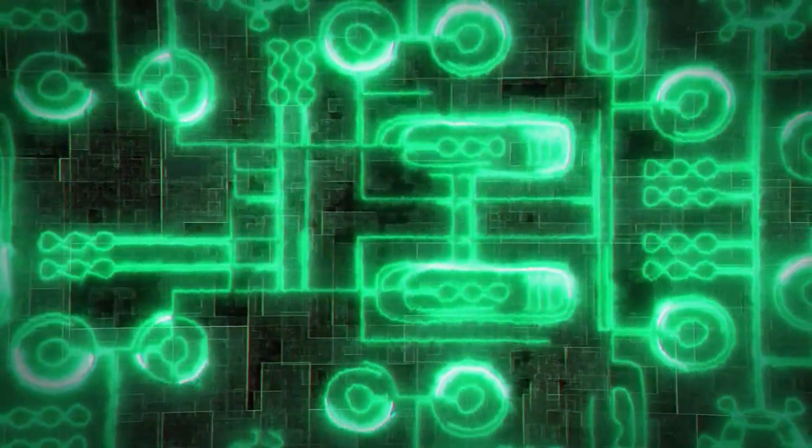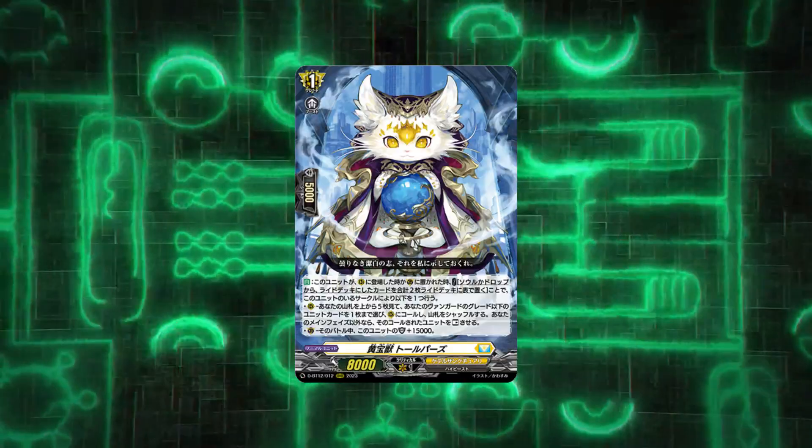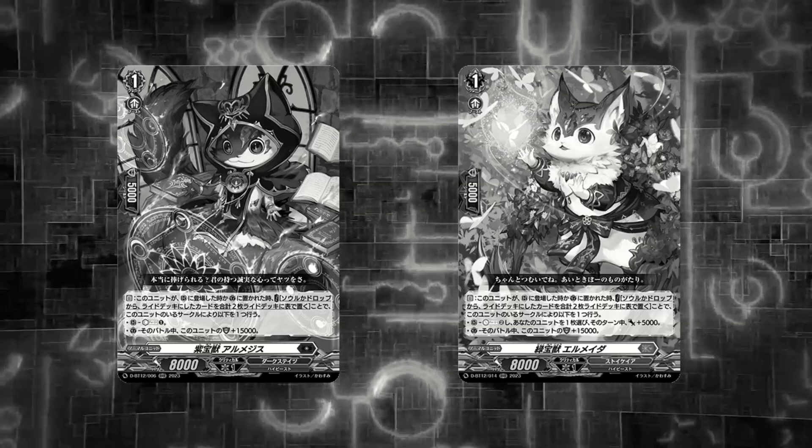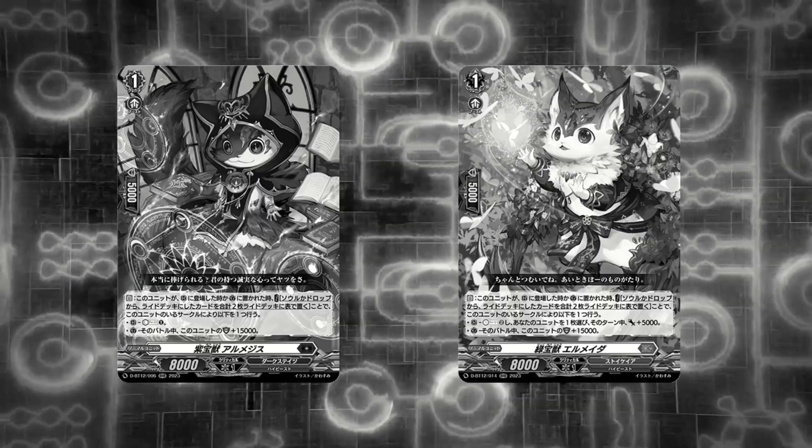Secondly, I'm going to put only one entry for each of the cycle card groups. For example, if I put a grade 2 cycle card into this list, you guys won't be seeing cards like Emerald or Amidus because they belong within the same group.